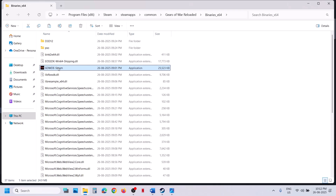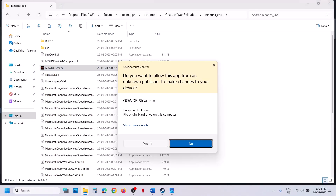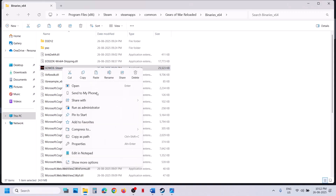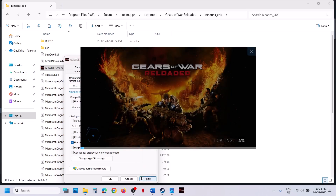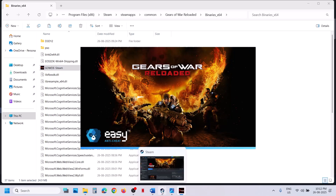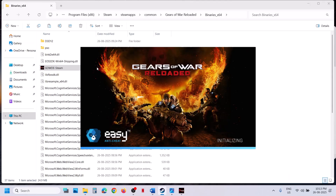In the Binaries_x64 folder, find the game .exe file. Double-click to launch the game. If that does not work, right-click and select Run as Administrator, click Yes to allow, and try to launch the game. If still not working, right-click the exe, go to Properties, go to the Compatibility tab, check the box that says 'Run this program as an administrator', hit Apply, click OK, then double-click to launch the game.